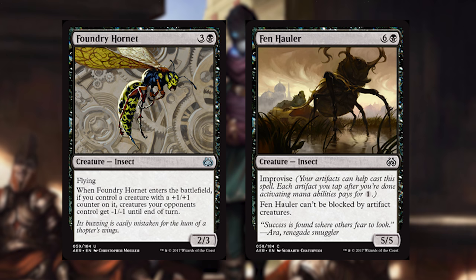Our next two cards are Foundry Hornet and Fenhaler. Foundry Hornet is great with green where there's a lot of plus one plus one counters, and it can work in any deck that can do a decent amount of fabricate with old Kaladesh cards. The big thing is it is a slayer of servos — your opponent's pretty much always gonna have servos, and if they have a lot, this thing can just completely blow them out. Fenhaler is basically one of these cheap big boys with Improvise.